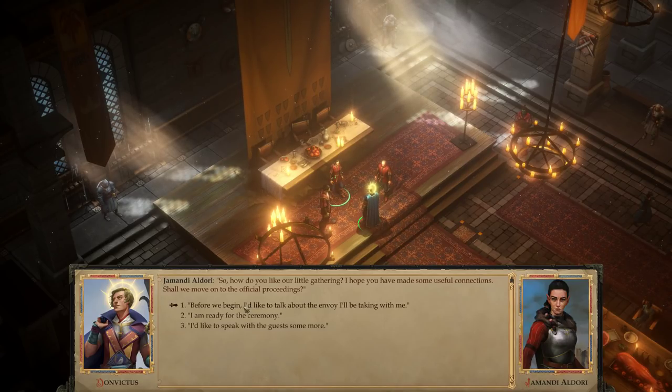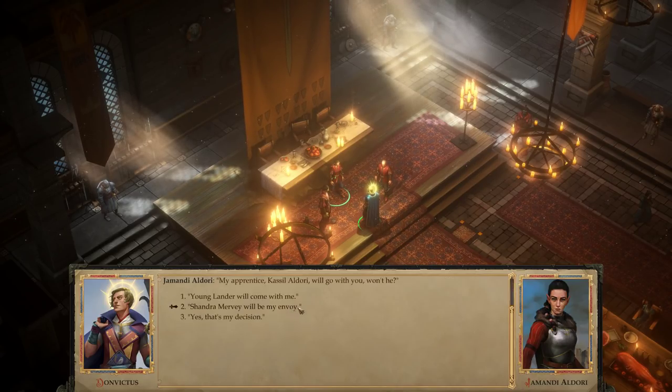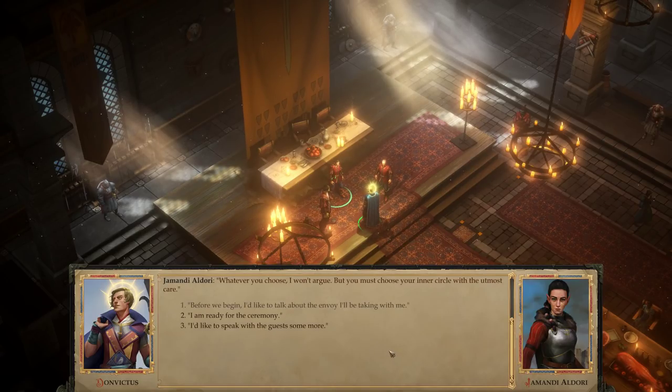Before we begin, I'd like to talk about the envoy I'll be taking with me. So all the envoys have an alignment — I don't remember what Lander's is, I think it's like Chaotic Neutral or something. Kassil is Lawful Good. Anyway, I am ready for the ceremony.